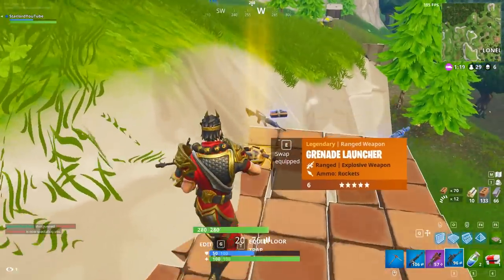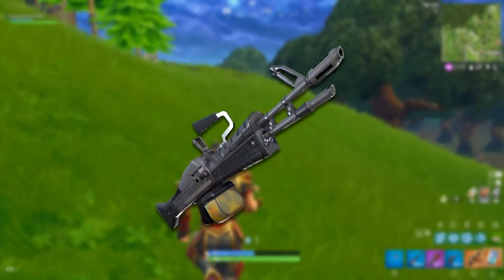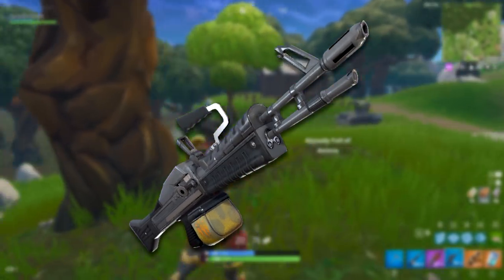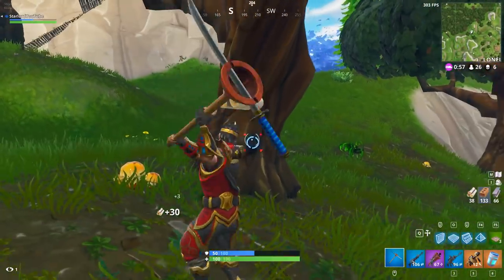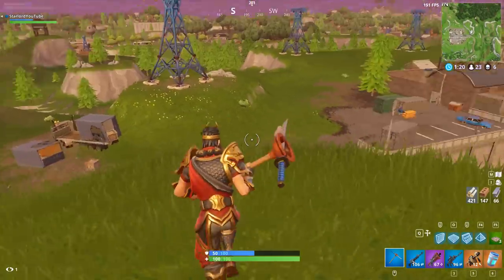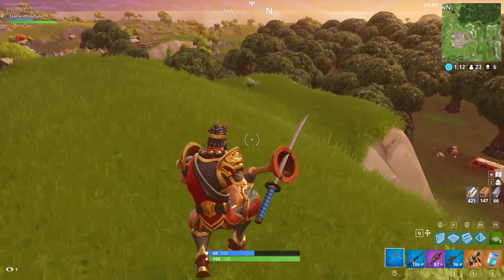We also have an unnamed light machine gun that looks very similar to the previous one. The ammo pack underneath it is yellow and it doesn't have a bipod, which means it's probably a little more inaccurate. I imagine this one will be a common spawn, while the one with the bipod — being more accurate to aim — would be an epic variant or something like that. Only time will tell, but I'm definitely excited for these two weapons.